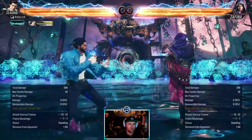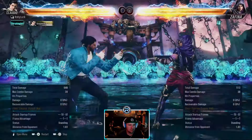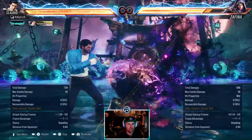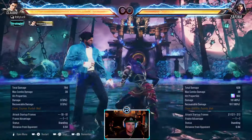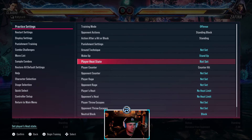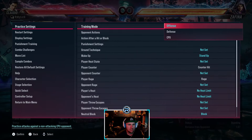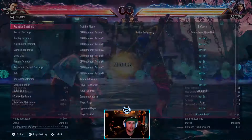This move is stupid — you can't interrupt it and you can't step it. She's minus but look at the pushback. You'd have to parry that, I imagine. You can't rage out in between it either. That move's very good.